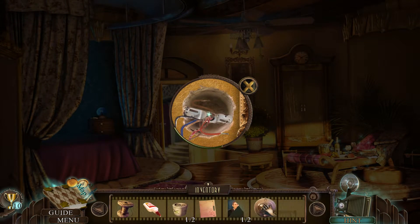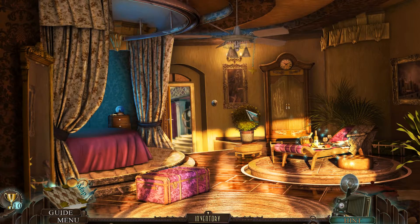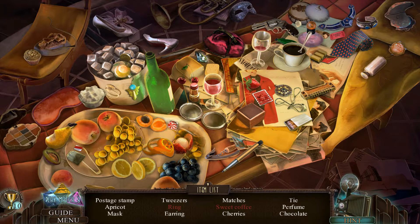Switch. Got it. Postage stamp, apricot, mask, tweezers, ring, earring, matches, sweet coffee, cherries, tie, perfume and chocolate.